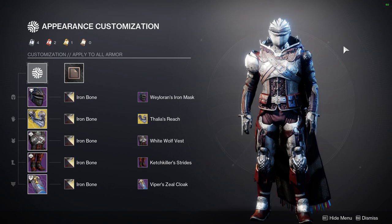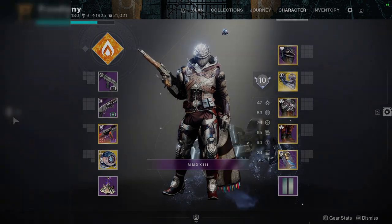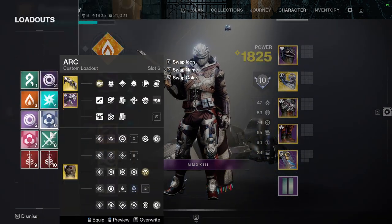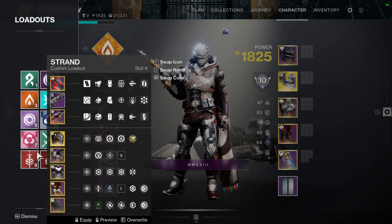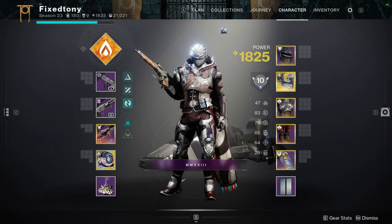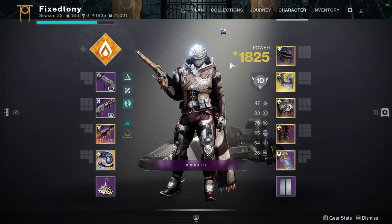I still have to finish the tier list. I only have two more to go, which is the season pass one and then the iron banner one. So we're going to have those two up. And then I'm going to start doing a little bit more of the things that I wanted to do — specifically, going through all of my loadouts in game and going through all of the fashion and some of the builds that I have for it, explaining why I have it there.